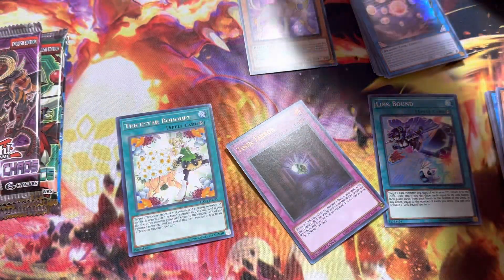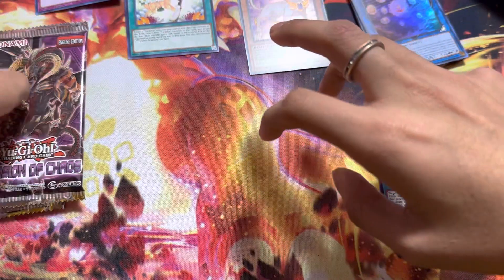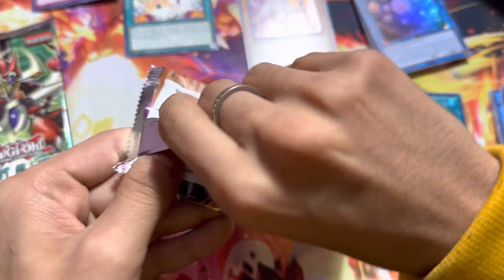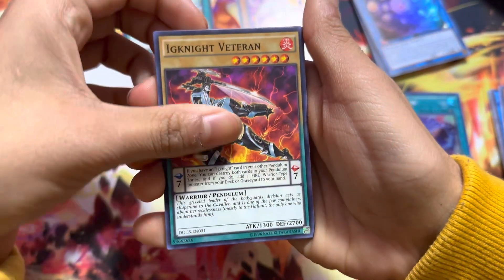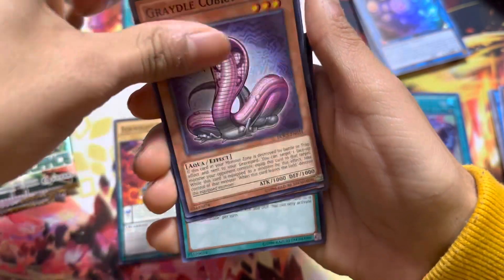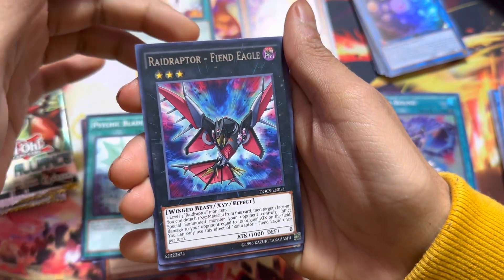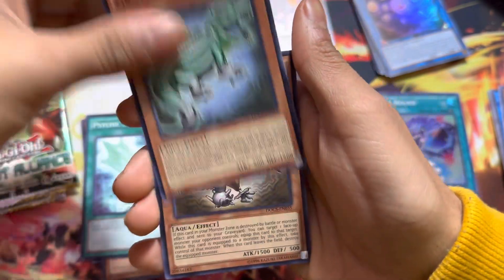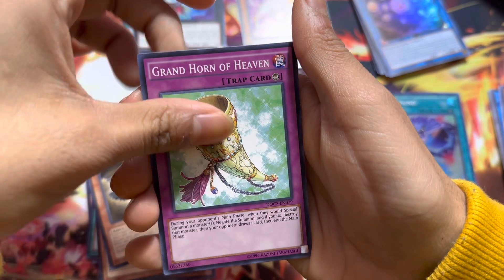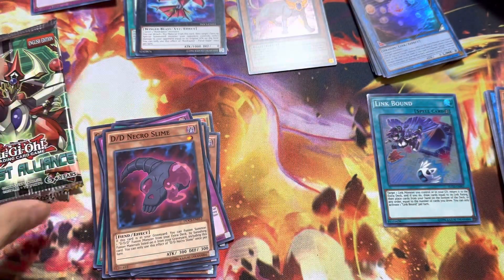I just need to put these in specific areas so we don't ruin everything. We got Dimension of Chaos — let's see what this has. We got a Pendulum card. Great Cobra. Rapid Raiders. Another Raid Raptor — Rare. Got an Alligator, Eagle, Great Horn of Heaven, and then we got a DD. Nish Girl Slime.